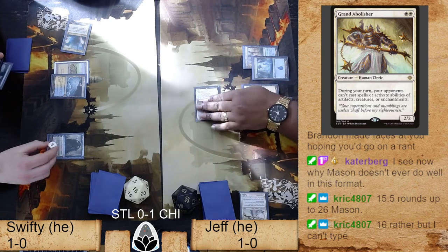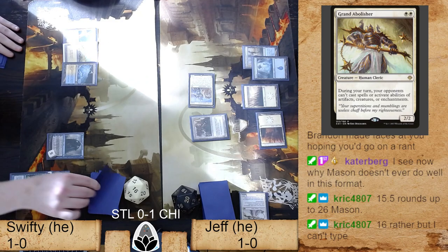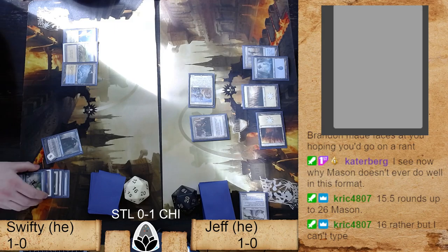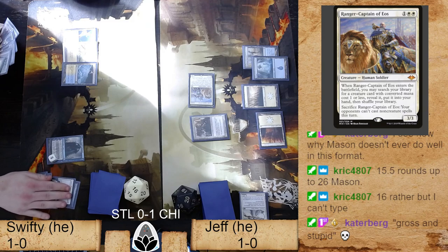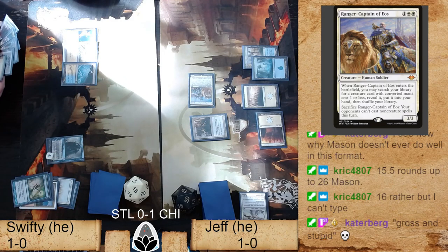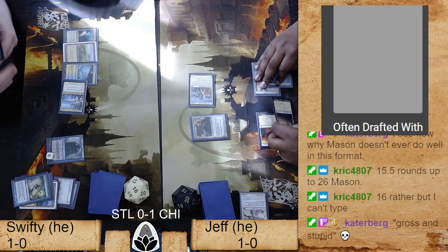For Sam's deck the land choices could have been 13 plus two plus one. For Swifty's deck, going up at least one land is a better main board decision. A Ranger-Captain of Eos came down and we hit a land drop. Jeff does not have strong counter magic and this Balance is going to be painful. If Swifty is suspecting Jeff might have a counter spell — he does have Loose Focus. He could have used Jace to give his Balance spell pierce flashback and cast it: 'Do you have a counterspell?'